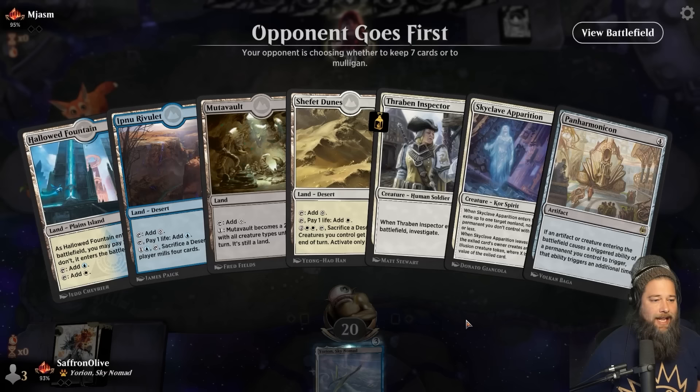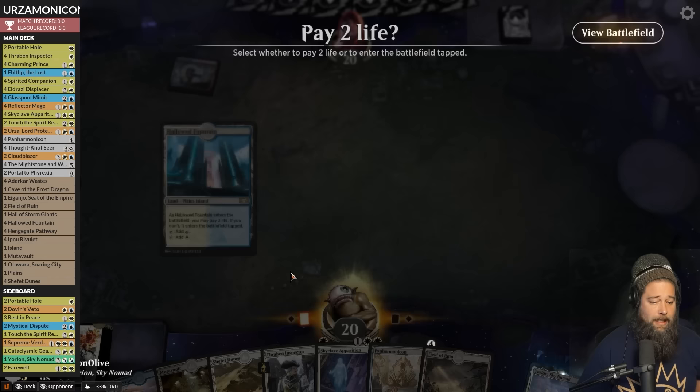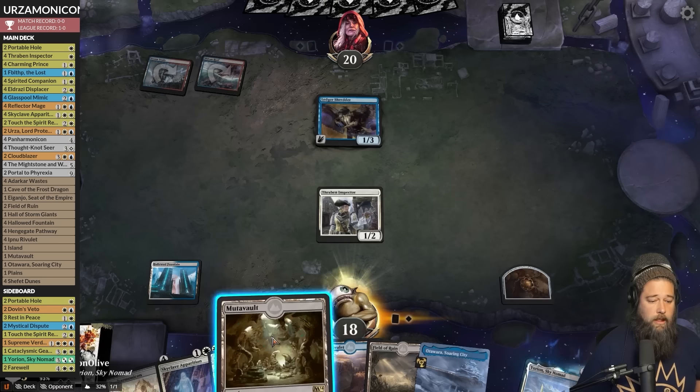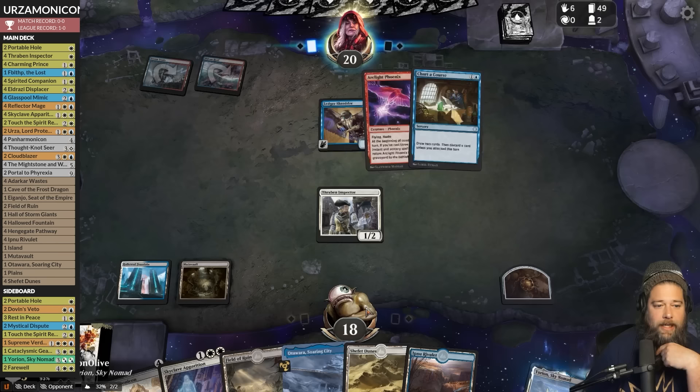We are playing some Urza-monicon in Explorer — we got our Panarmonicon! Thraben Inspector, removal, Panarmonicon — yeah we'll give it a go. Opponent has Shivan Reef, Ledger Shredder, Mutavault — so maybe a Phoenix deck. Opponent draws and discards — definitely a Phoenix deck. This should be interesting.